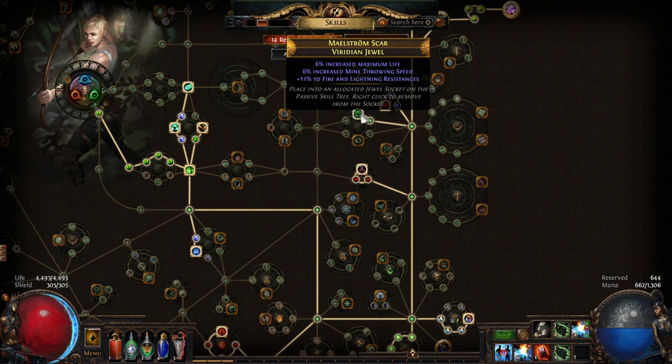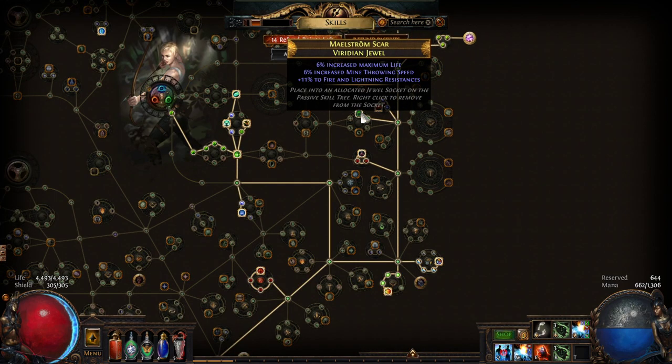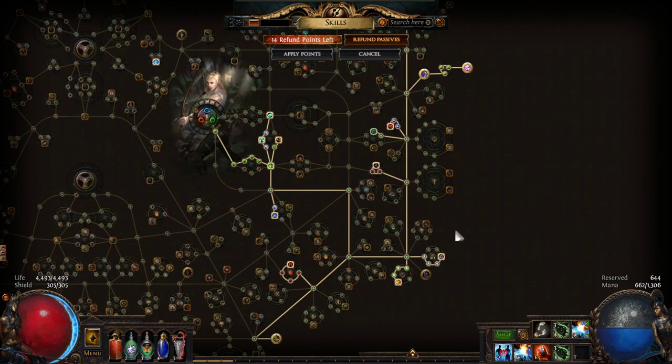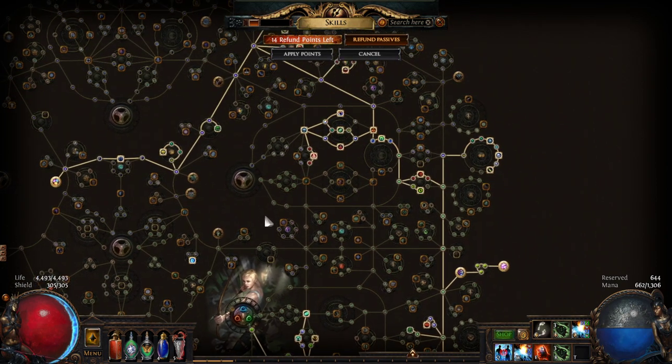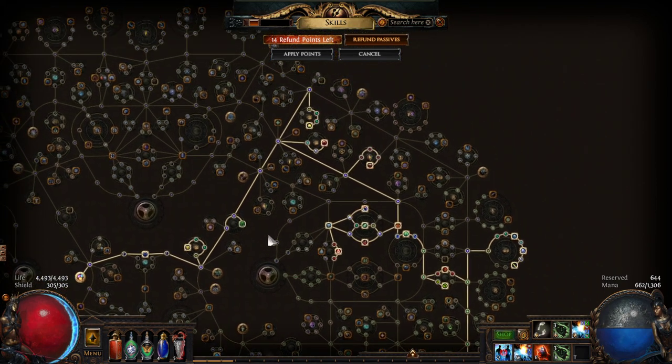In terms of jewels, I've been looking for exactly what you see here: life, mine throwing speed, and then just any other powerful mods that free up stat pressure on gear. I have two jewels that look a lot like this - one I bought for 50 chaos, one I bought for an exalt - and I'm looking to use Leo's slams on them to pump them up further. Otherwise the overall tree structure is exactly what you would have seen in the build intro video.